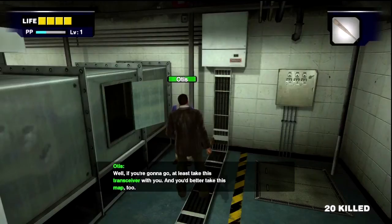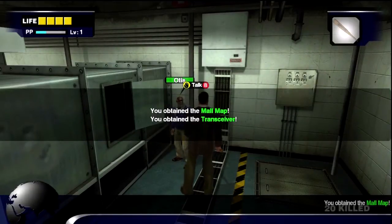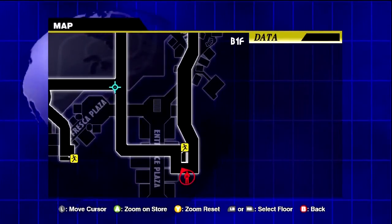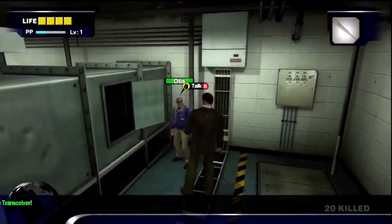This is our good friend Otis — well, he's not our friend. Our not-so-good friend Otis hands us a map, which you can see here. You can cycle through different levels; it's kind of useful if you don't know where you're going. And of course he hands us the transceiver, which is gonna get annoying really soon, so hate to spoil that one.